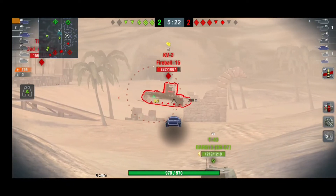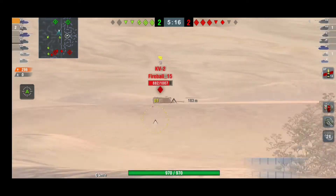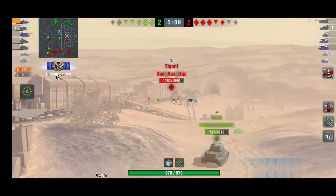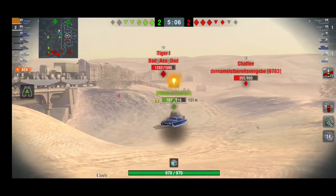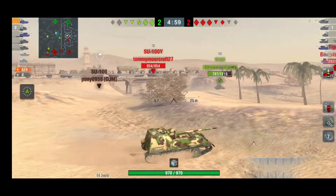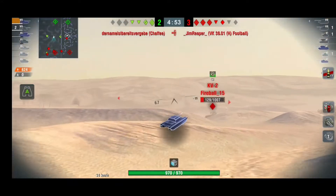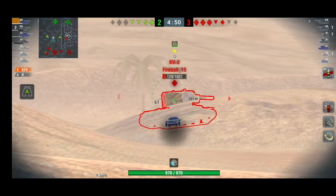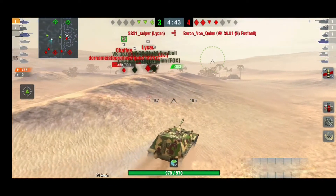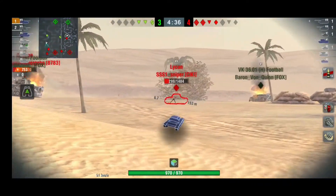The gun is typical Russian RNG — it controls you a lot of times, and in other games you'll hit one hundred percent of shells. It's typical. We just shot about five times and barely hit once, which wasn't great. Now I decided to push. I can see there's one TD in the city, the SU-100Y, and I really don't want to get hit by him because he'll basically one-shot me. I'm trying to find spots where I can use my gun elevation.